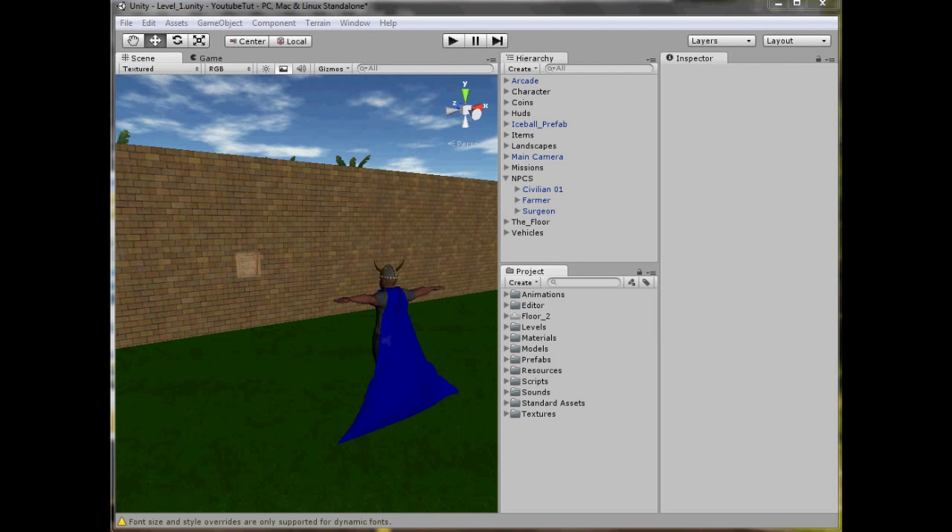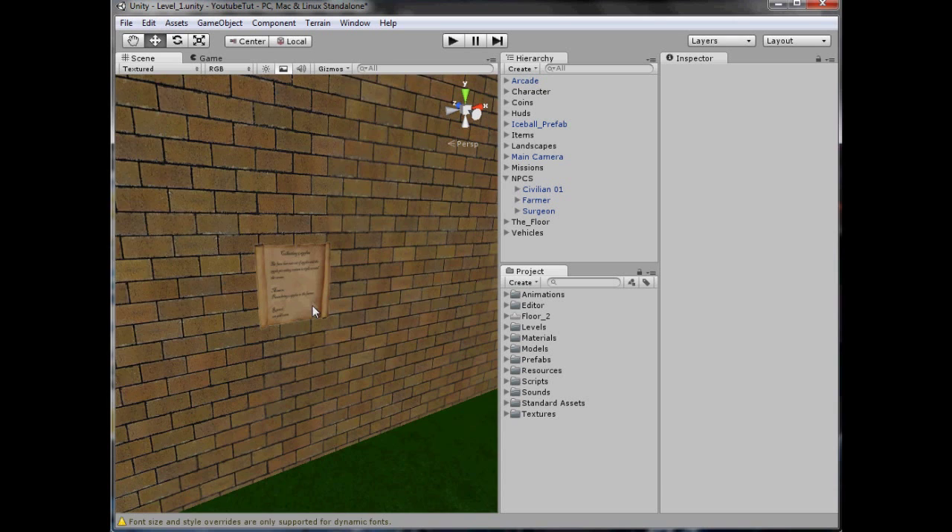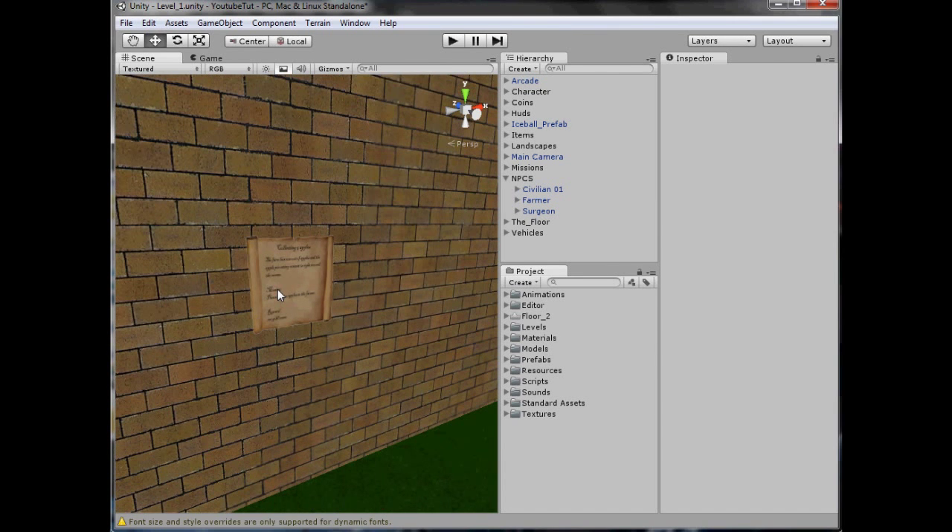Hello YouTube and welcome to SoManyTutorials. What we're going to do in this tutorial is make it so we walk up to this thing, it pops up big so we can see it and actually read it, and be like: do we want to accept the mission, yes or no? Yes — and then we click it and it does it.